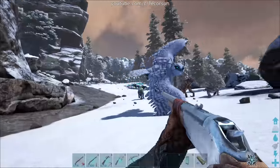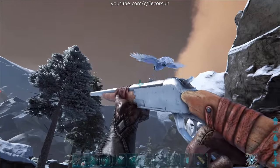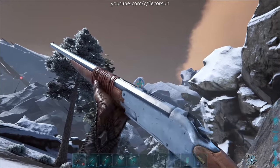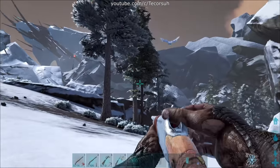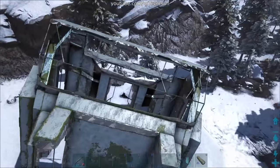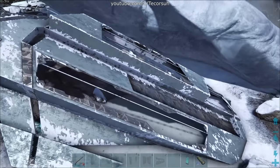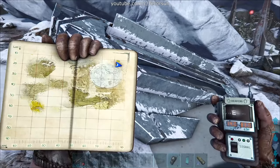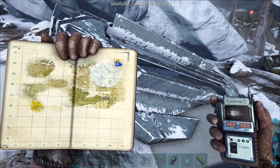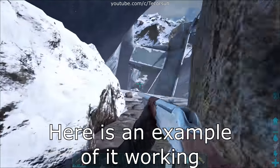However, there's still the issue of the Snow Owl flying away after their torpor gets high, and if you're not quick enough to knock them out at this point, you'll lose the tame. There are several mostly enclosed ruins around the northeast section of the snow area of the extinction map that you could take advantage of, particularly the ruin at 14 lat 83 long. However, this isn't as reliable as using a fully enclosed trap.